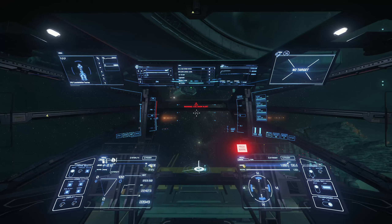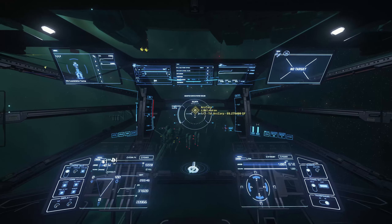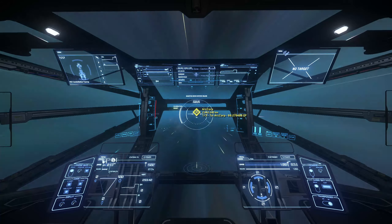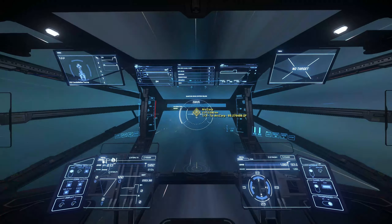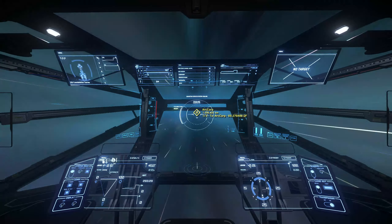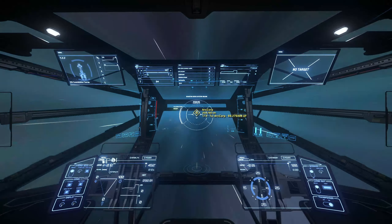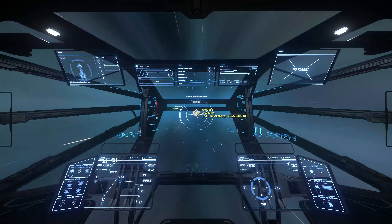Here we go - we are going to pivot towards ArcCorp and spool the quantum drive, and we're going to punch it as soon as we can. The nice thing about the ArcCorp trip is it is a little drive. One thing I'd suggest is that a lot of people build quantum dampening between Arc L1 and ArcCorp, so you might want to do a zigzag - head towards another place and then head back towards ArcCorp. But it's a very short ride, and that's one of the beauties of hauling from Arc L1 to ArcCorp. The XL1 drive is making short work of this jump.